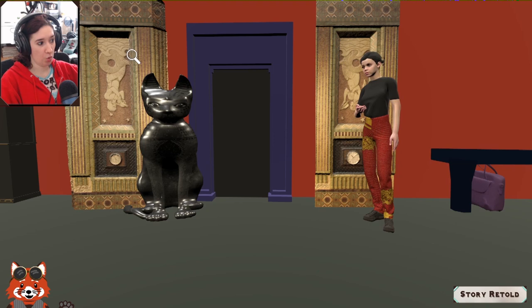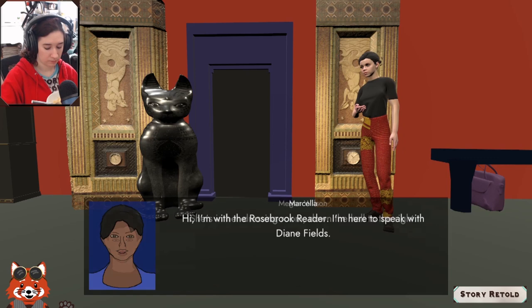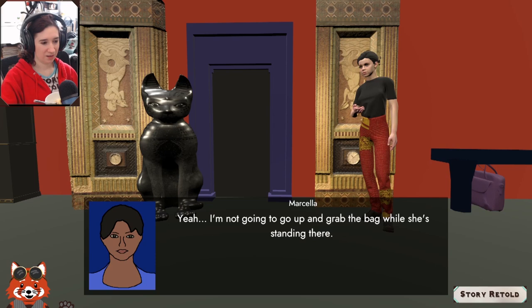Inside the theater — there's a cool symbol, looks like a third eye or something. Speaking to the doorperson: 'Hi, I'm with the Rosebrook Reader, here to speak with Diane Fields.' 'She's in her dressing room, down the hall to the right.' There's a bag nearby but not going to grab it while someone's watching.